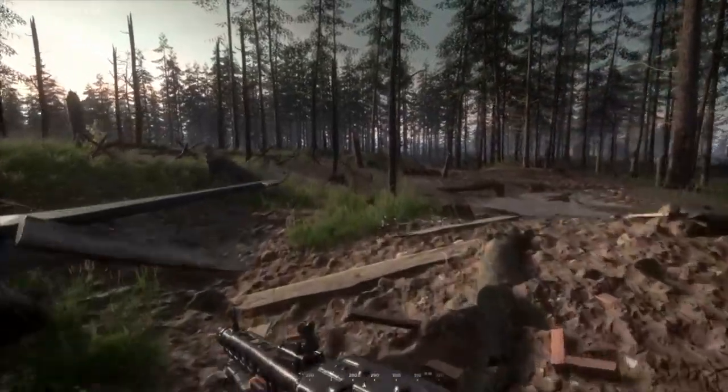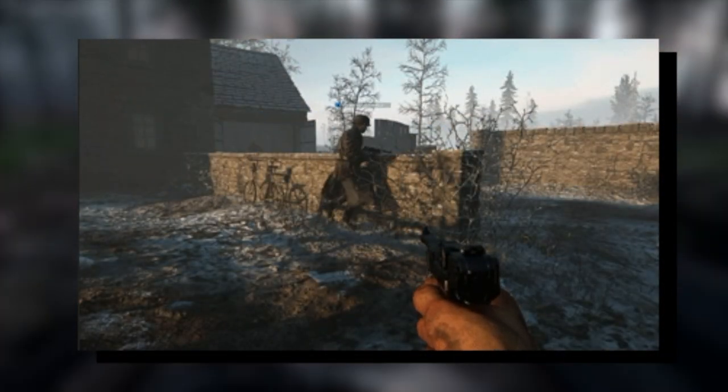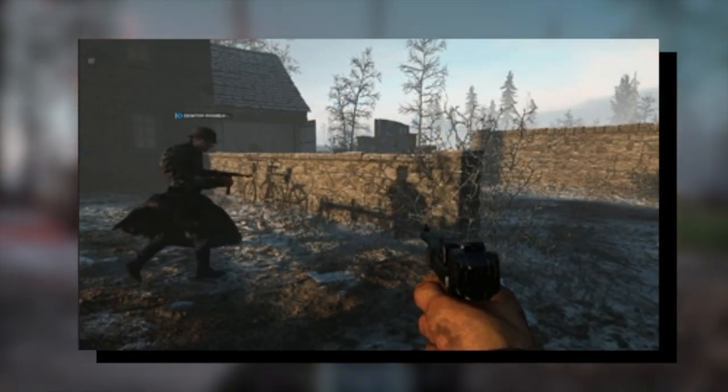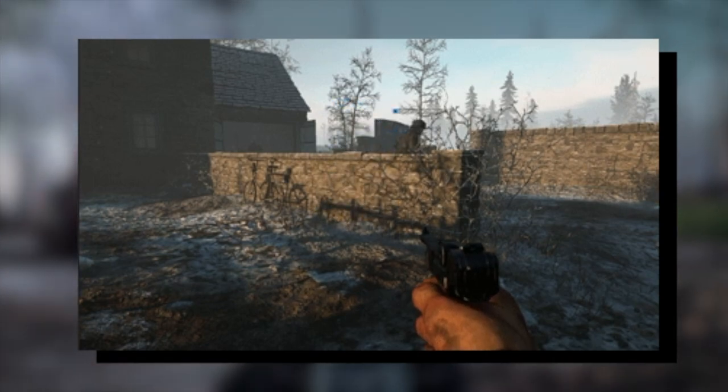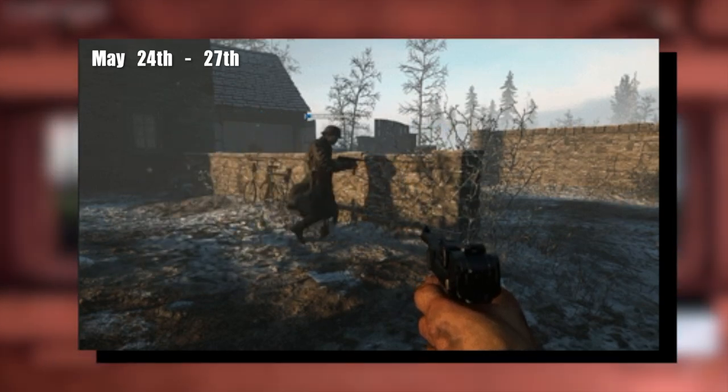Anyways, let's talk about the new thing they just released. It's like a GIF of a German soldier actually vaulting over a wall, and the cool thing is that he's wearing winter gear. They stated that the final Hell Let Loose closed beta will begin on May 24th.